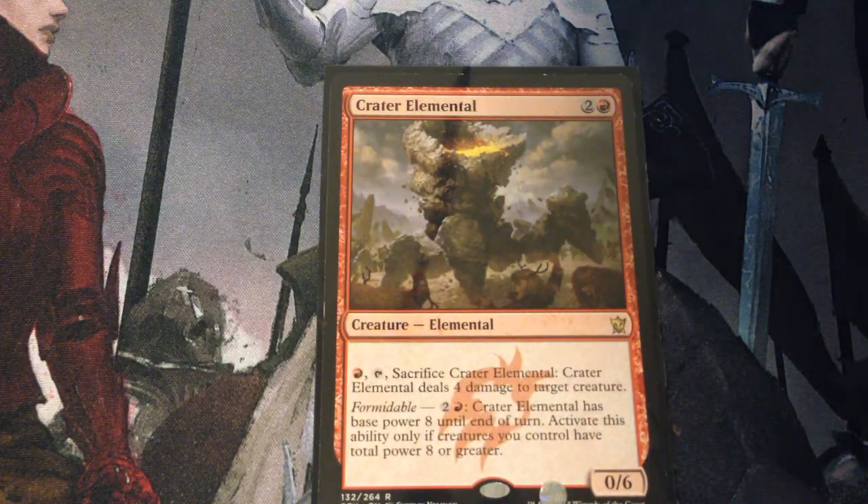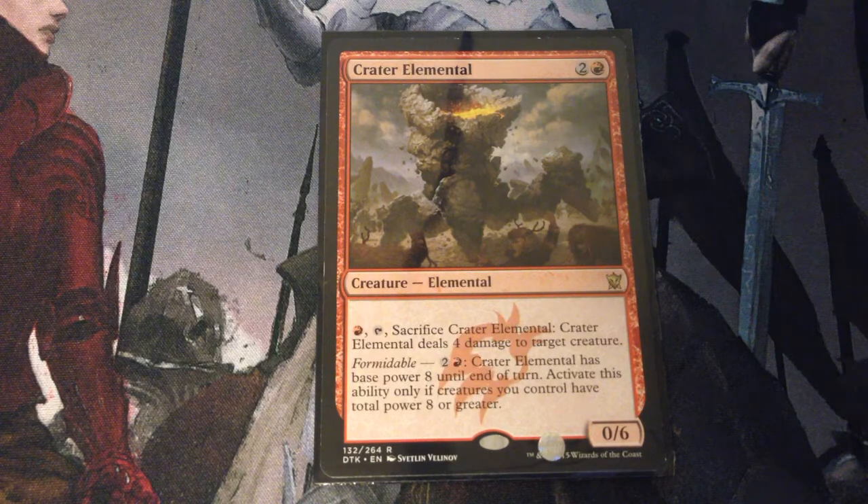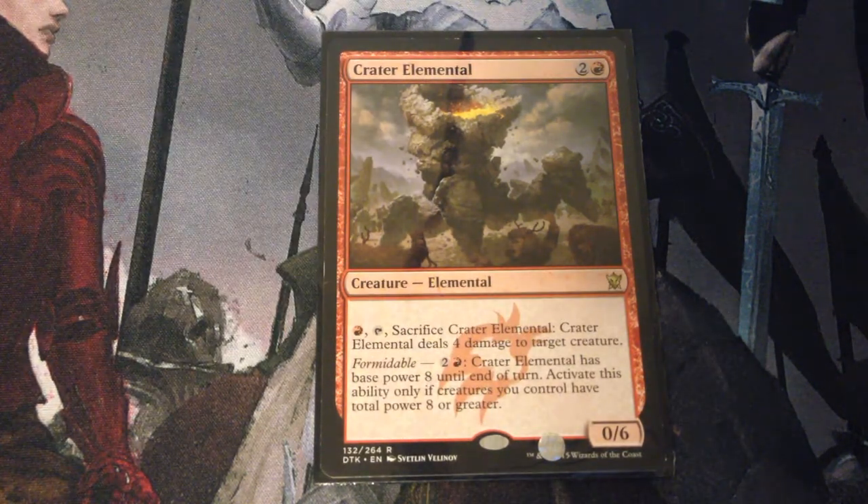Crater Elemental — 3 mana for a 0/6. Pay a red, tap it, and sacrifice it: Crater Elemental deals 4 damage to target creature. It also has Formidable for 3 mana: Crater Elemental has base power 8 until dawn of turn, but activate this ability only if creatures you control have total power 8 or greater. I like this one because it's something you can bring back with Alicia that is very easily an 8/6. Can't complain about that.